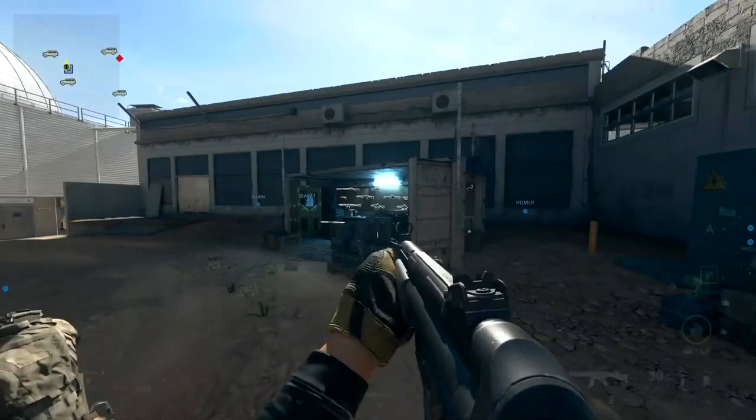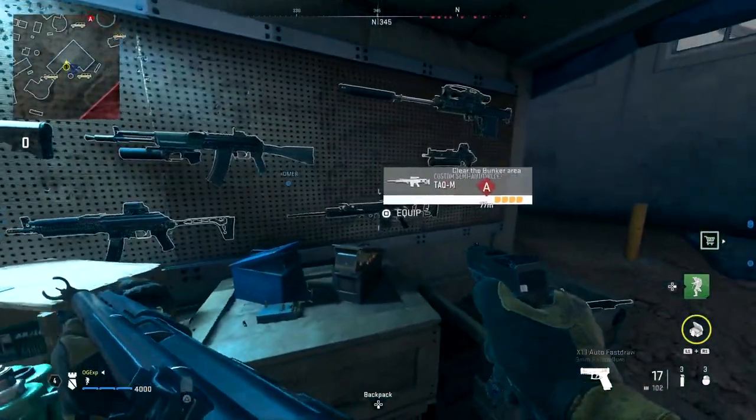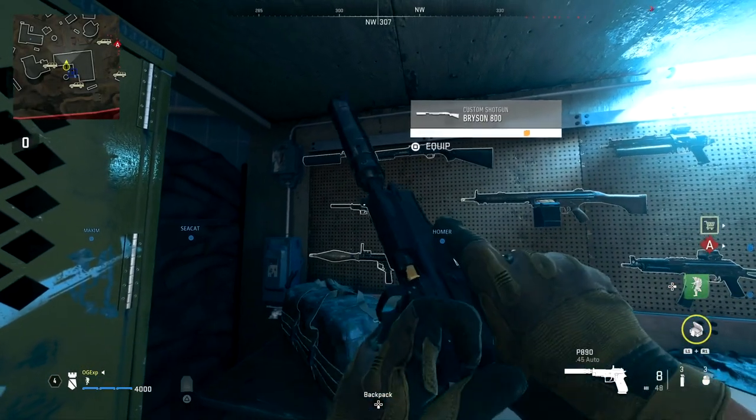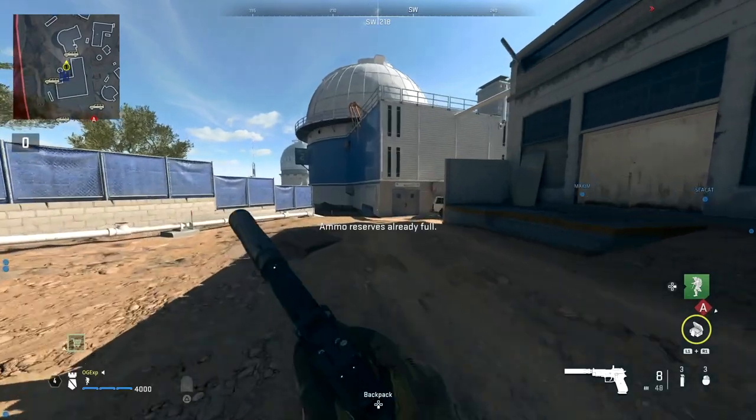The first thing to know is you can only use the weapons that are on the back wall right at the spawn. You've got the MP5 that you start with, probably an AK on the wall, some pistols, and an RPG — which is a difficult one to level in multiplayer, so you might want to do that one here. You can choose any of these guns on the back wall.